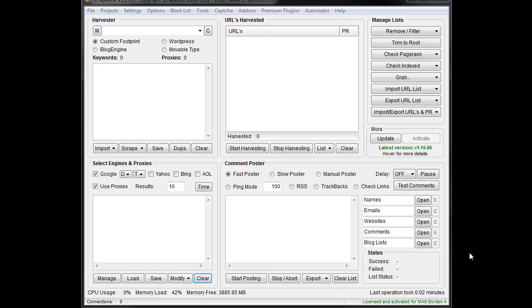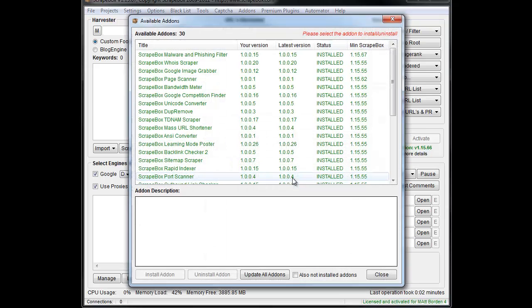Hey, Lupline here, and I want to go over the chess add-on. Pretty basic. If you don't have it installed, go to add-ons, show available add-ons, let the list load up, find the chess add-on, and install it.